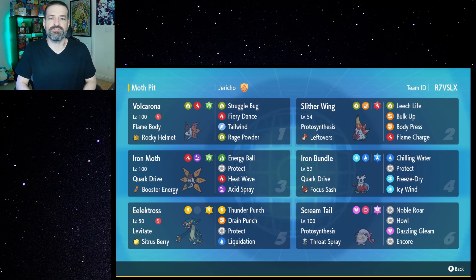Slitherwing is definitely out there for a lot of damage. It has Leech Life and Body Press as two really strong STAB moves, as well as Flame Charge — if we terastalize, that'll be another good STAB move and will speed us up. It also has Bulk Up, so if we need to raise our attack and defense, that's always an option.